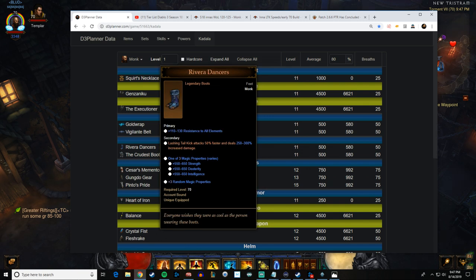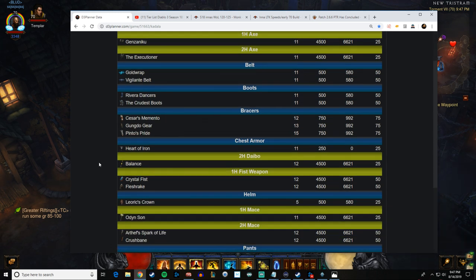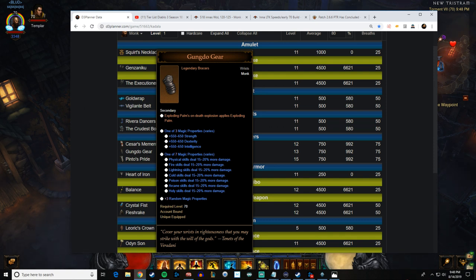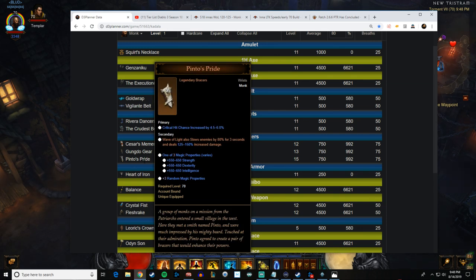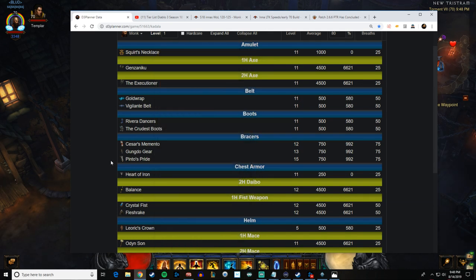I'd roll boots and if you get Crudest Boots right away I would keep rolling and try to get Rivera Dancers. You can also go for bracers. Caesar's Memento gives you 800% damage to Tempest Rush which is really good. Gundo Gear allows EP to proc off itself and the whole map just lights up — I'd recommend fire while leveling and cold once you hit 70. Pinnacle's Pride is for Wave of Light, a nice bump. I'd roll boots and try to get Crudest Boots, and if you want to keep going for Rivera or bracers, that's fine.